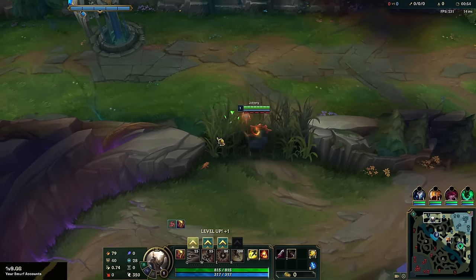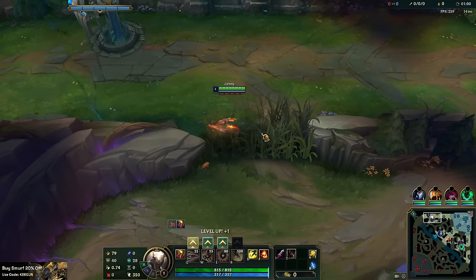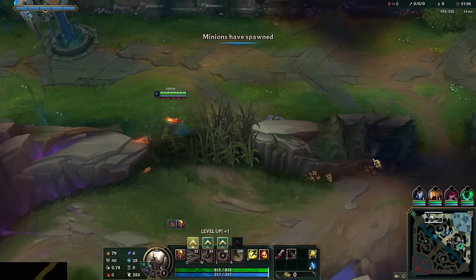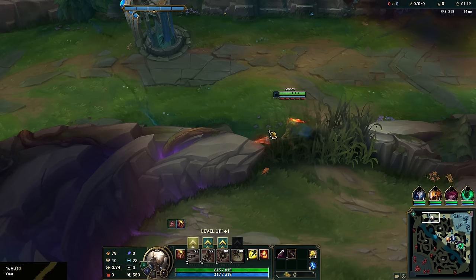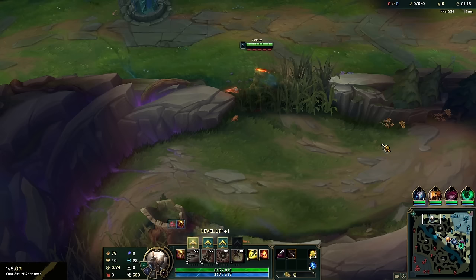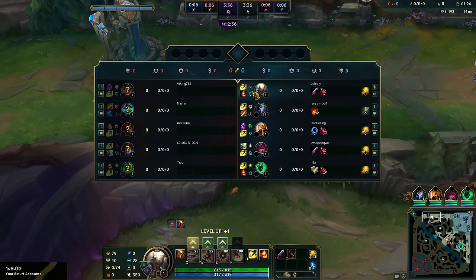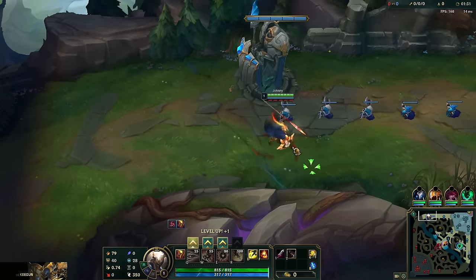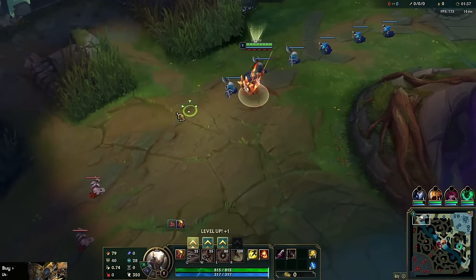Today's going to be a spicy one. Patch 14.6 just dropped and there were nerfs to Caulfield's and Dirk. If you mainly use Eclipse, Black Cleaver, or Sundered Sky that will hurt you a bit. But they also buffed AD carry items — Mortal Reminder, LDR — and with the special build today, possibly IE as well. That's why I have Hail of Blades; we're going for a super crazy Empowered W Hail of Blades combo along with three crit items: Kraken, BORK, and a Last Whisper item.